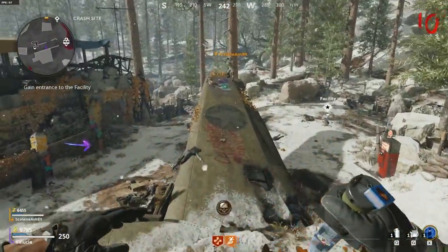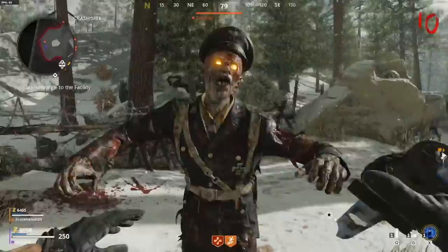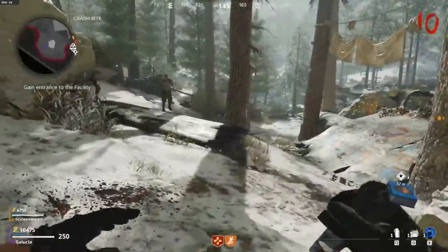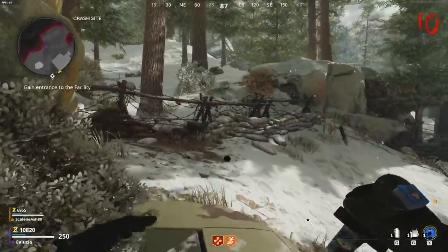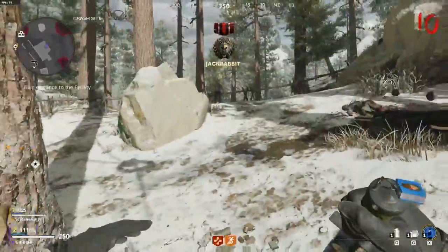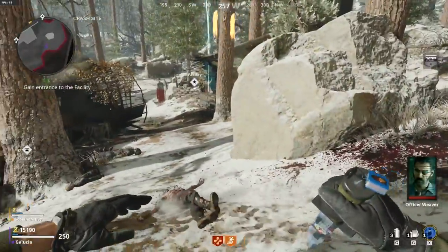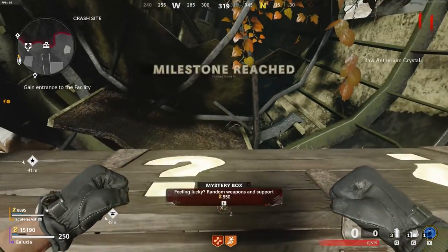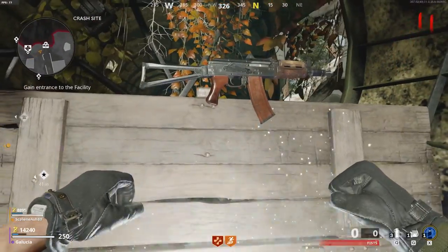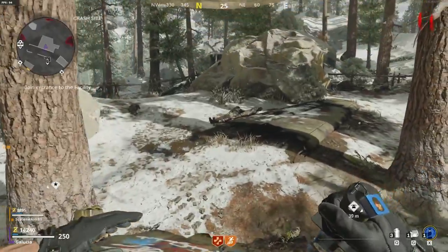The common unupgraded knife stops one-shotting around rounds 13 or 14. I'm probably going to buy a gun around round 11 because we'll deal with a boss soon. Scale bought the blue shotgun at the wall — that's a good choice. I got a blue AK; that's good enough for the first round of bosses.